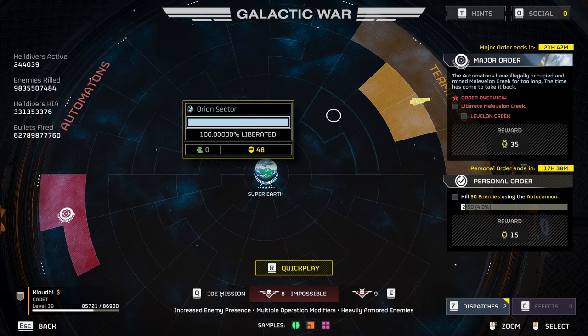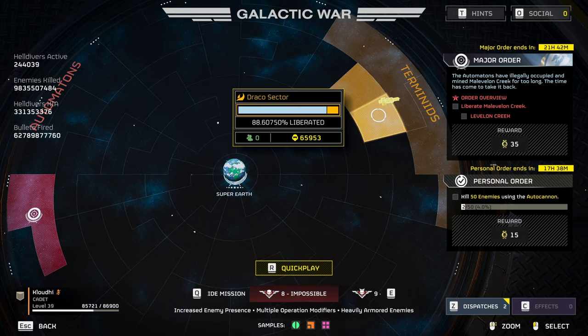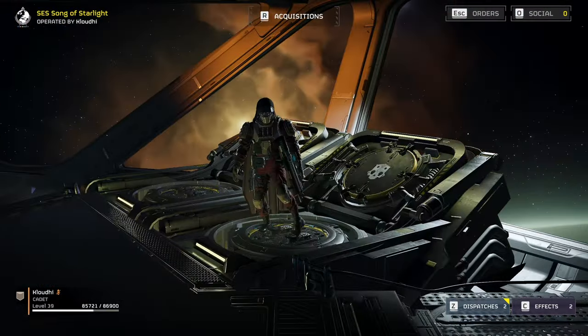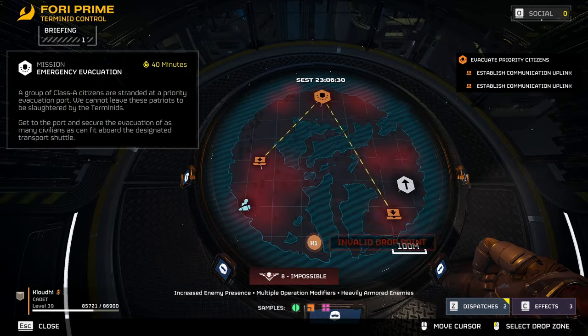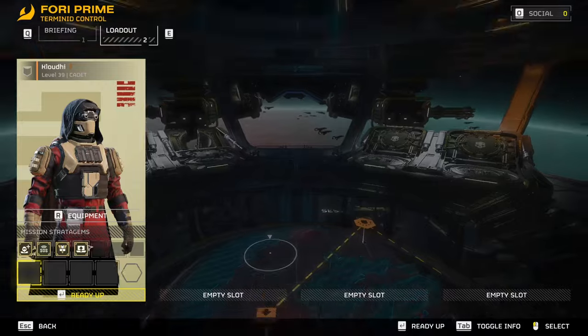It says our major order is to liberate Malavon Creek. I think it's over here — that's where the ship is. You want to make sure you get in the tube faster. It's red everywhere except for right here, so if you pick a spot where there's no red, you're usually safe. We're just going to pick that spot.